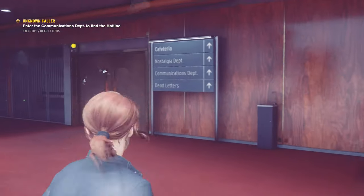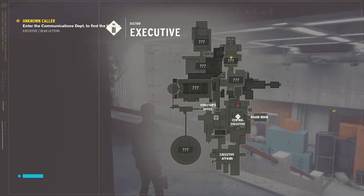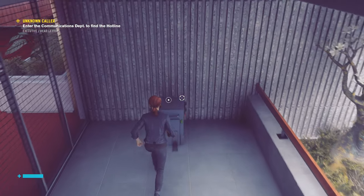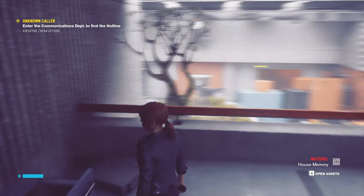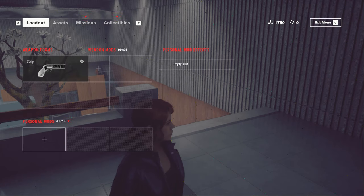I think I'll get my weapon back once I'm out of the friendly area here. We'll open the map, look where we have to go - and there's my weapon. Okay, so we'll go into our loadout - look, we got some new stuff here, personal mods.